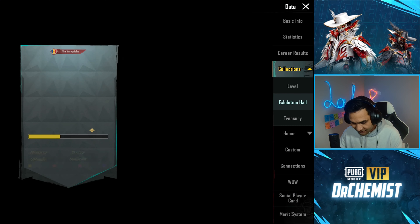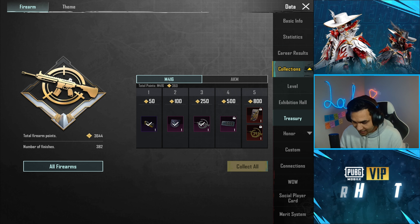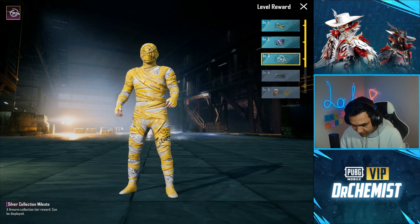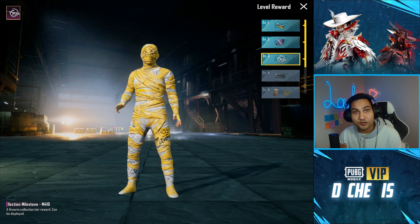We have your exhibition hall — here are all the stickers I have. We also have the treasury, which is where the special effects for the M416 and AKM are. Let's check out the M416. We have the silver collection milestone that we can complete, and this is how it looks in the lobby.